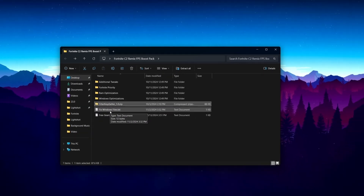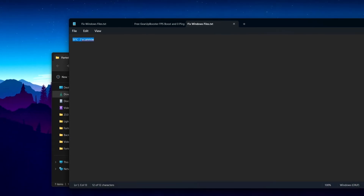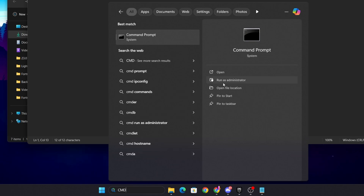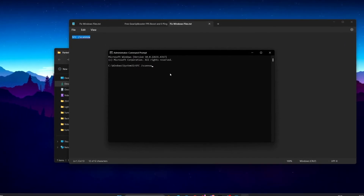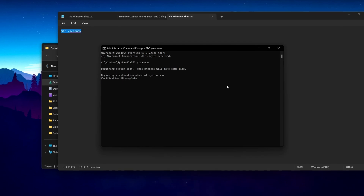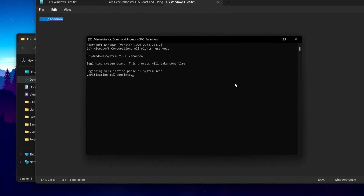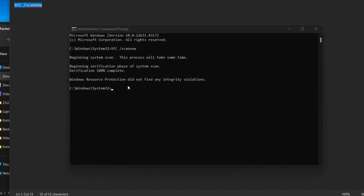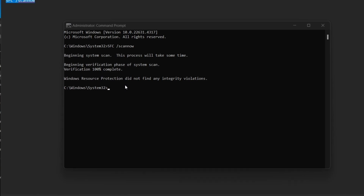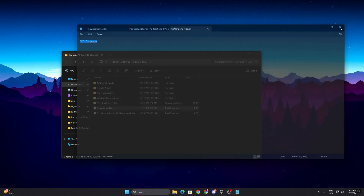Now open the Fixed Windows text file from the optimization pack and copy the command inside. This command will find corrupted files in Windows and fix them. Open Windows Search, search for CMD, run it as Administrator, hit Yes, paste the command, and press Enter. The scan will take one to two minutes. Once complete, you should see 'Windows Resource Protection did not find any integrity violations', meaning everything is fine.